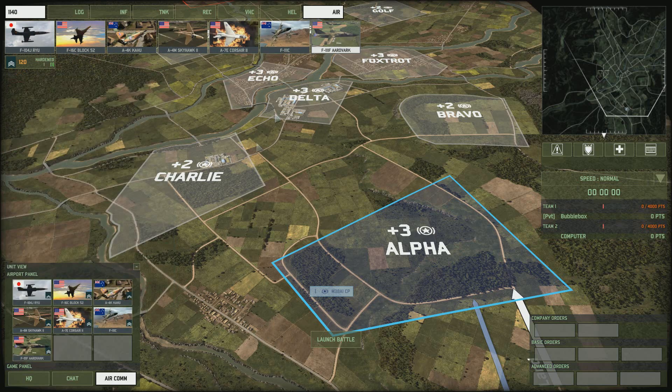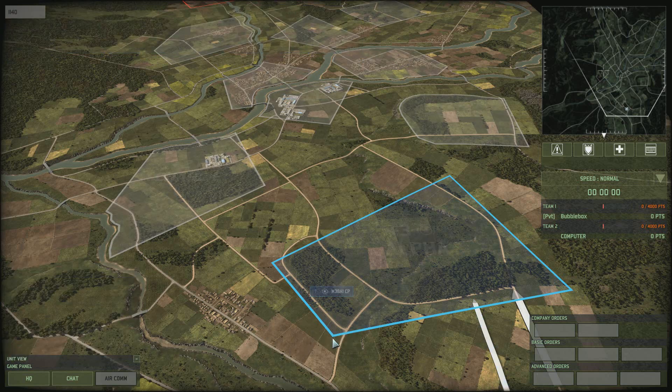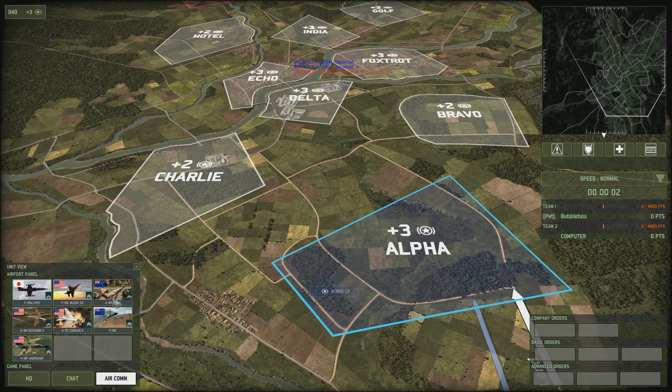Planes are placed into and deployed from your airfield panel. In your airfield panel, planes can have three statuses: they can be available (shown as a colored plane icon), in a mission, or undergoing resupply. Your airfield can hold up to nine planes, and when a plane is destroyed it will disappear from the panel, leaving an empty slot to fill if you have more planes and enough points.